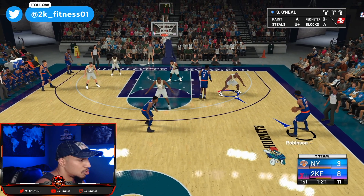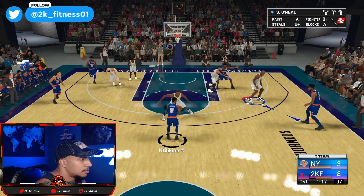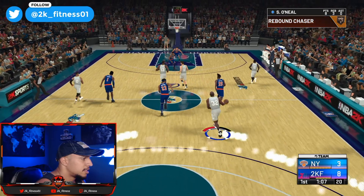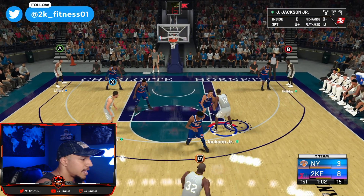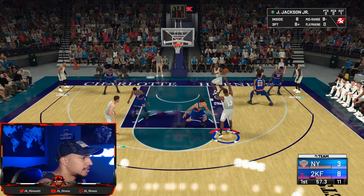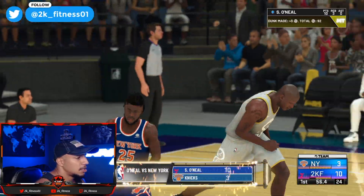It's easier to score with elite players — we got eight points with Shaq utilizing this play. We got the rebound, selected the play, ran to the designated area on the court, protected the ball, icon popped up, passed it, icons up, gave him a little lead pass — there we go, Shaq's cutting backdoor, easy points. We got 10 quick points with Shaq using this play.